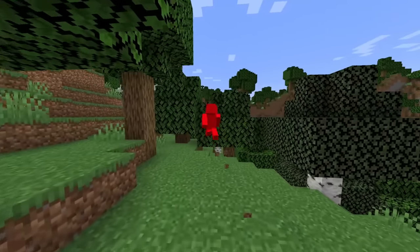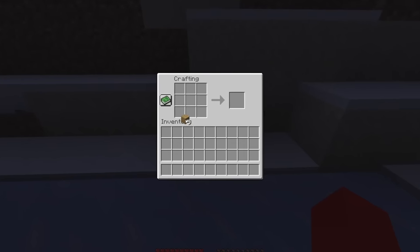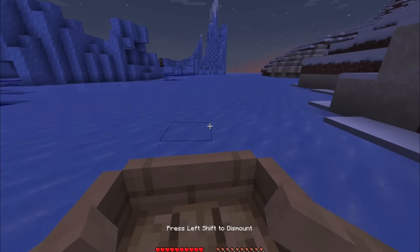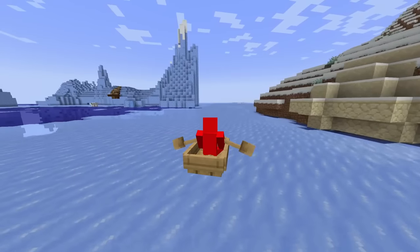Traveling can be a pain, especially if you run into obstacles like this. Luckily, there's actually an easy fix. If you go into a crafting table with 5 planks, you can create a boat, which makes it so you can slide across ice at max speeds. While your friends are walking like losers, you can just chill out.